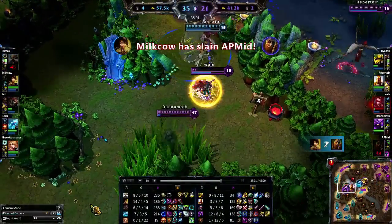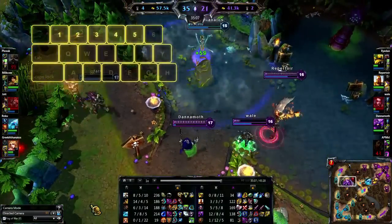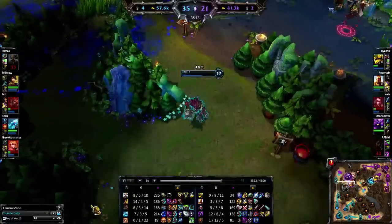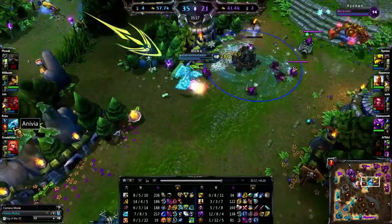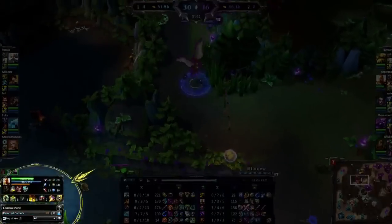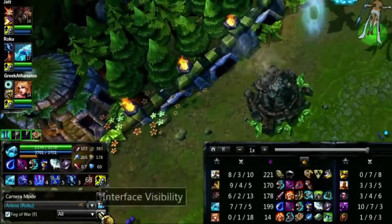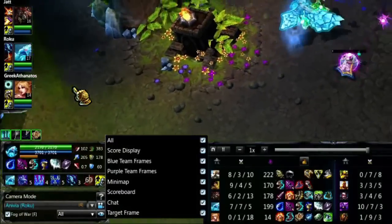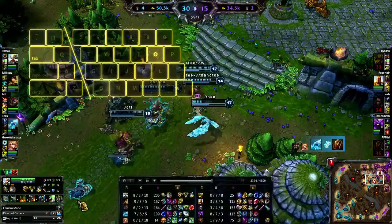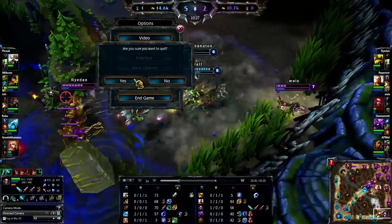Spectator Mode has a variety of other information and vision features for when you want to control the camera. Every Champion is selectable by pressing and holding 1 through 5 for the Champions on Blue Team, or the letters immediately below them for the Purple Team. Double-clicking any of these buttons, the Champion Portraits, or the Champions themselves in-game will follow that Champion until you press Escape or click another Champion. The menus at the bottom left allow you to select and follow specific Champions, and enable or disable Directed Camera, the Chat Box, and other interface elements. In teamfights, you might want to hide a lot of the heads-up display — pressing Tab or O will toggle the bottom scoreboard, while pressing H will toggle everything. Any time you're spectating a game, you can leave whenever you want with no penalty.